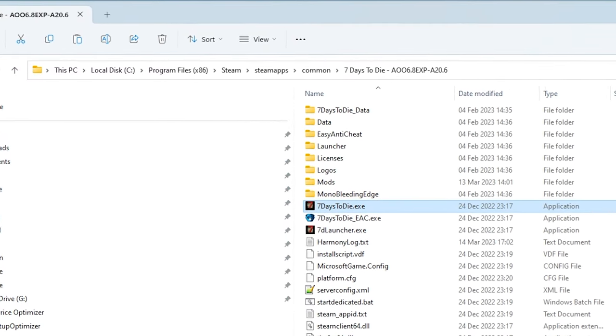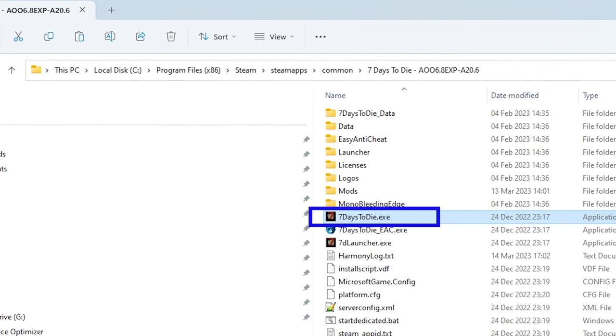Make sure you run your game with EAC disabled. Running the 7daystodiedie.exe file is the one that you want. If you're playing an overhaul mod, then just continue as you normally did.